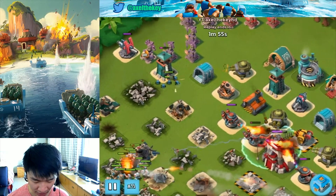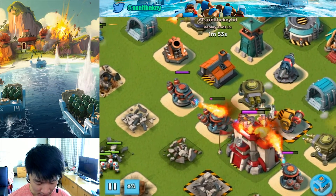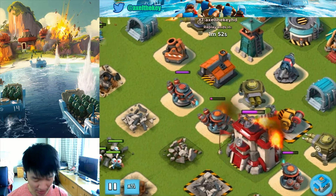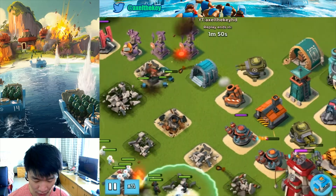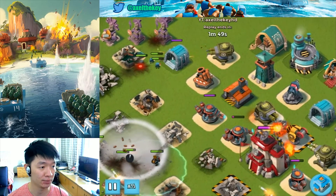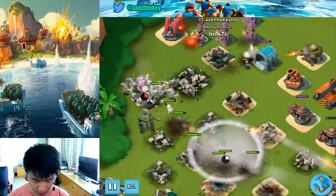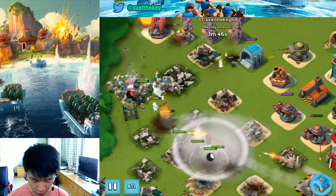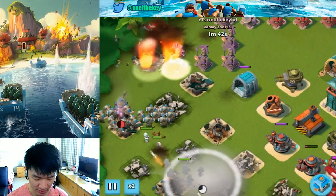Another Tank was caught by the Grappler — that's why you need to be very careful when using Tanks. It even grabbed my Grenadiers. I deploy a Critter to divert the Grappler's attention. I smoke my troops but it won't last long — I need to get rid of these Cannons fast enough.